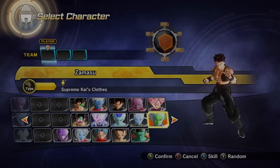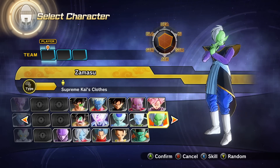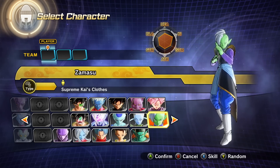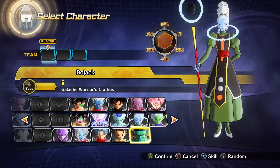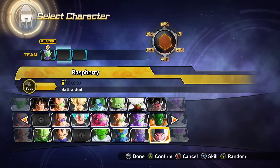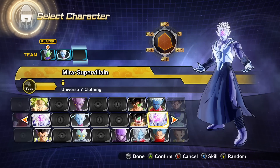Last video we used Super Saiyan Rose Goku Black. This time let's use Zamasu — you're about to hear Zamasu's English voice, which is very exciting, but this is where I mute it to avoid all spoilers. So weird playing this game without hearing anything. We only have one option — one variation with each of them. Zamasu, and we'll get two randoms again. Anybody but Raspberry or Pool. Mere Supervillain, and we're going up against Cooler Final Form.